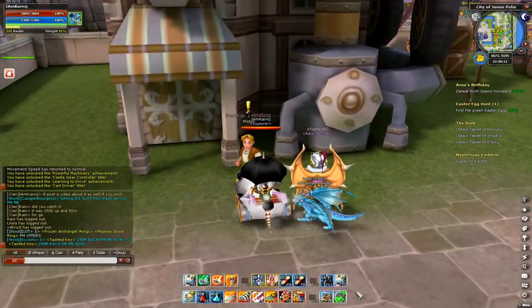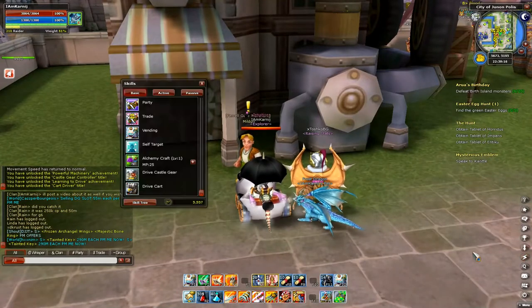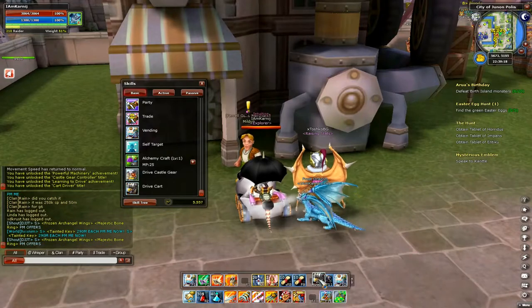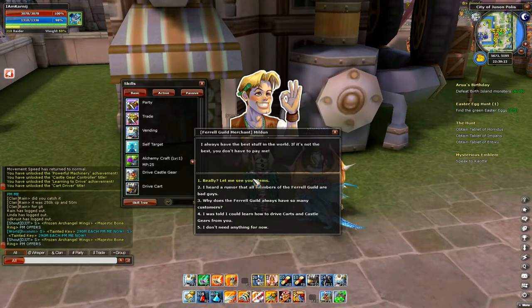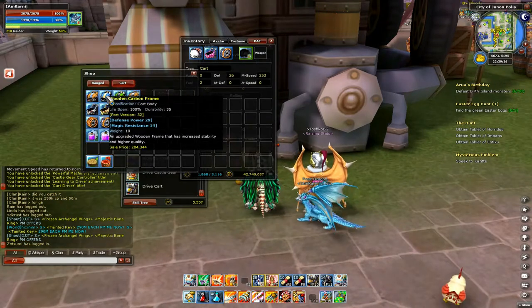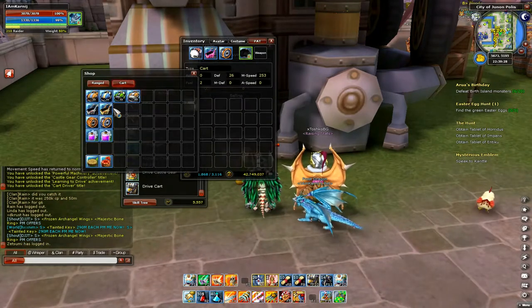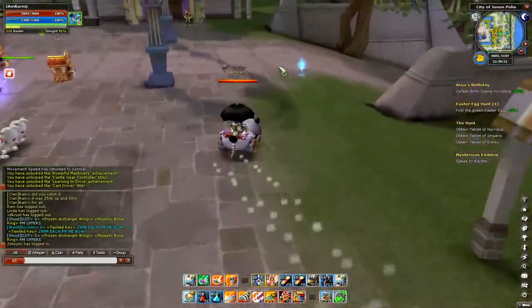It comes in handy. You can get a back seat for it, so if you've got another character you're leveling up with — like a cleric — instead of hit-and-follow you can just put the cleric on the cart with you and ride together, which makes that a little bit quicker and easier. Here's the back seat and stuff.